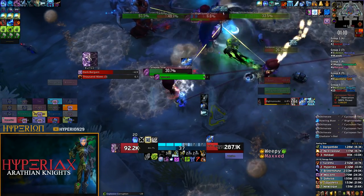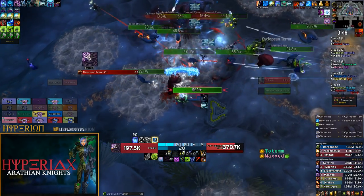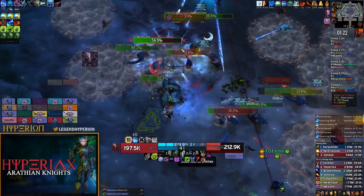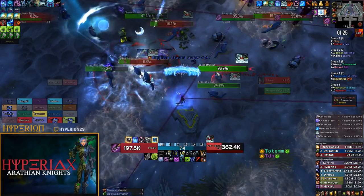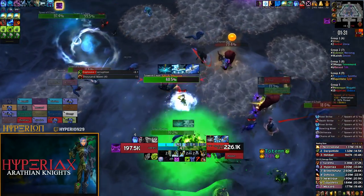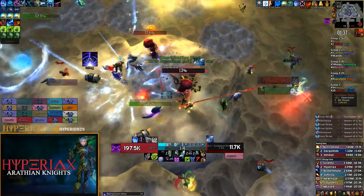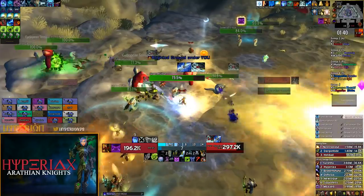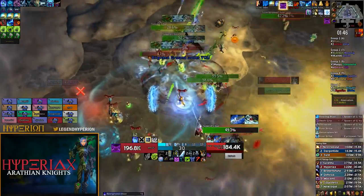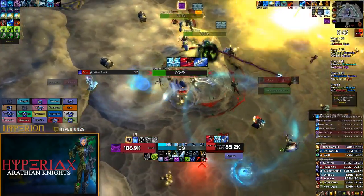I tend to position myself to kill the cyclopean terrors first, but if you want more cleave you want to position yourself in the middle or slightly on the edge to hit as many targets as possible. I got a little frustrated here because I had some targeting issues and my breath of Sindragosa wasn't as good as it should have been, so I missed my cold heart proc in my pillar of frost. One thing led to another but here you basically just clean up the goonies — we didn't spawn that many, so before the beam is over they're all dead and we have time to set up for phase two.